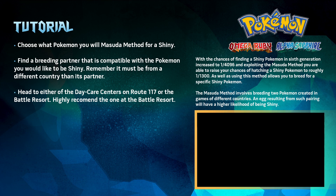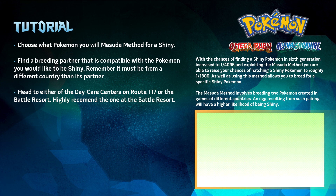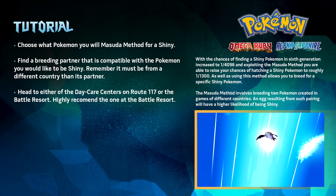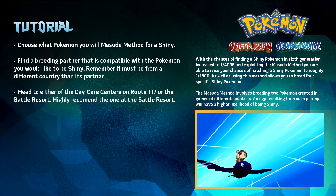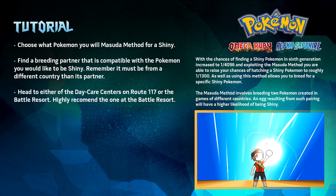Now that we are prepared, we can head over to the daycare and start the breeding process. There are two daycare centers in Pokemon Omega Ruby and Alpha Sapphire. The first is found on Route 117 and the other is in the Battle Resort after completing the Delta episode. I highly recommend using the daycare center at the Battle Resort for reasons I will state later.